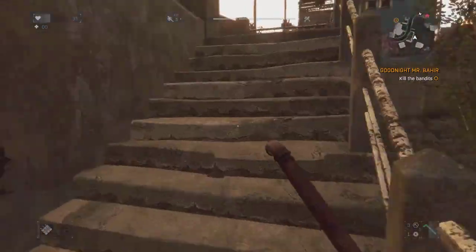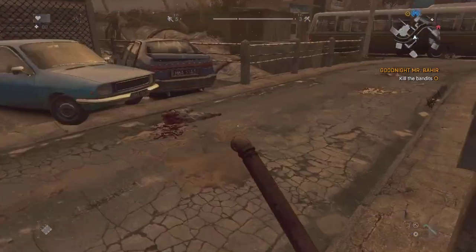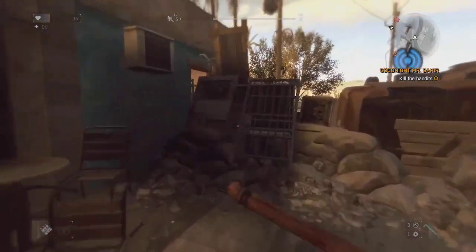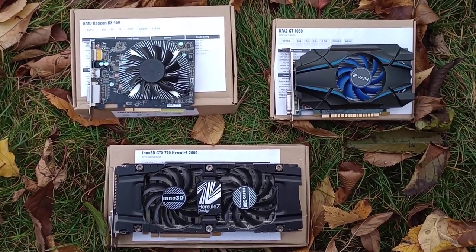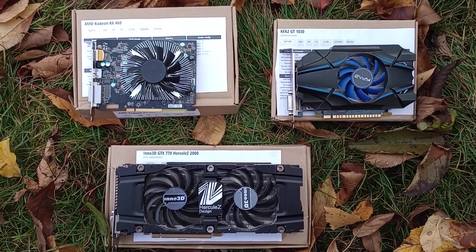The first three installments of this series were planned for the GCN 1 and 2 era of Radeon video cards. What I wanted to point out is that one can enjoy good games — Dying Light in this case — on fairly cheap hardware. I decided to use the data collected for three more cards for another video dedicated to this game, but this time around I will not focus on a single GPU manufacturer or architecture.